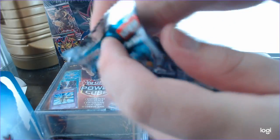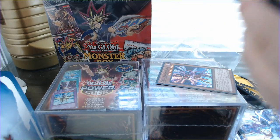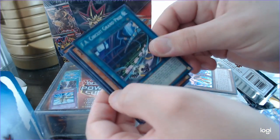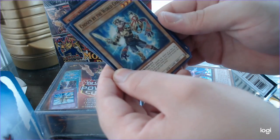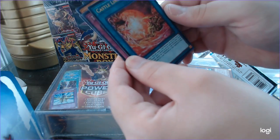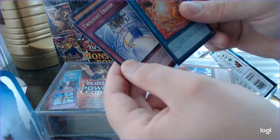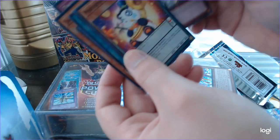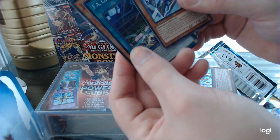Let's crack this Code of the Duelist and see what we've got. F.A. Circuit Grand Prix, Jack Wyvern, Defense Zone, Chosen by the World Chalice, Castle Link, it looks like an ultra rare — Twilight Eraser, Transmission Gear, Performer Paltron Panda, and F.A. Hang-On Mock.